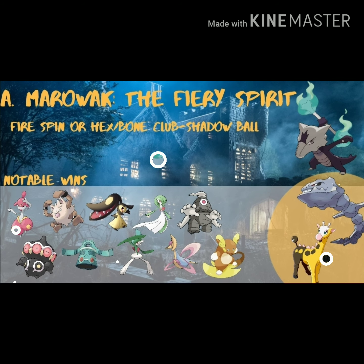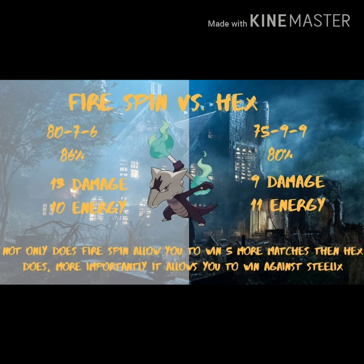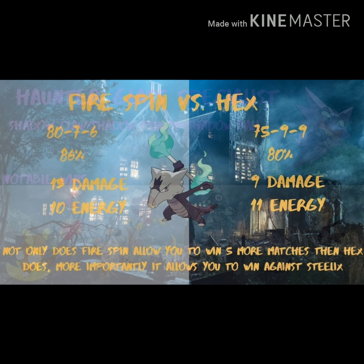One decent reason to be running Firespin. Going into the Firespin versus Hex debate across 93 different Pokemon in the Sinister Cup: Firespin gets 80 wins, 7 losses, and 6 ties compared to Hex's 75 wins, 9 losses, and 9 ties - an 86% versus 80% win rate. Firespin does 15 damage with 10 energy each, whereas Hex is 9 damage with 11 energy each. Not only does Firespin allow you to win five more matches, more importantly it beats Steelix and Girafarig. Firespin is definitely the way to go for Alolan Marowak.